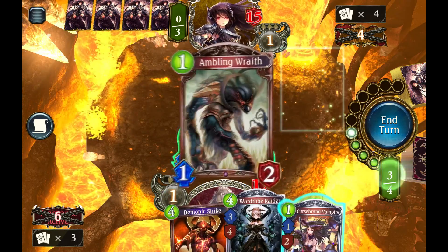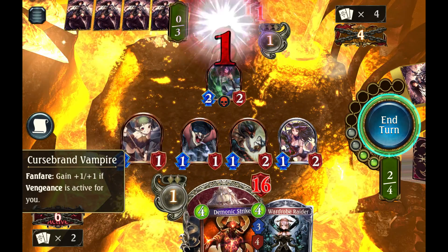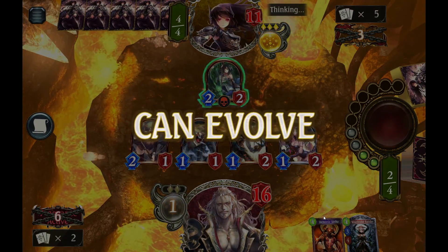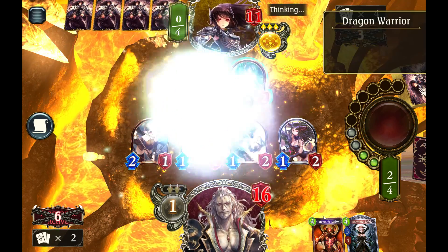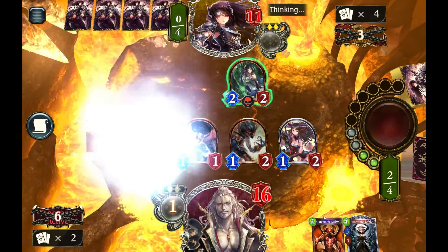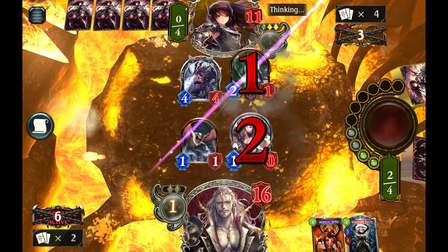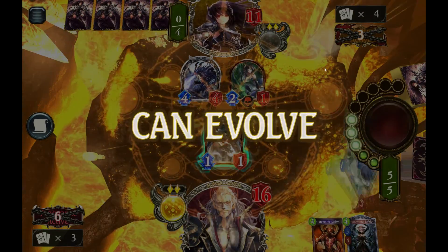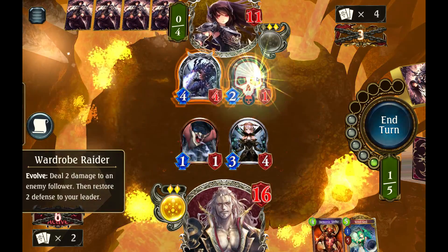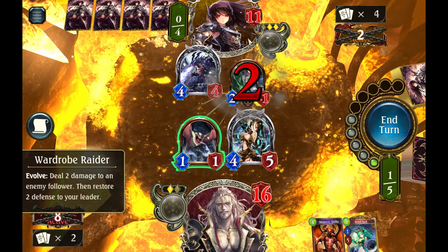I guess we're going to play 2 out of our 4 mana. It depends on if he can beat up our board here, because we're spending our mana kind of badly on Dragon Warrior. This game's probably lost right now — we don't even have a good way to spend Wardrobe Raider next turn. Nothing that we particularly want to do with it. I mean, we can clear the board with it, gain a couple life, but we're left 1 mana short, and he's going to gain a play orb when we kill this. Like I said, lots of decks do the game plan that we're on, and they do it better.